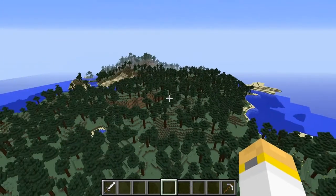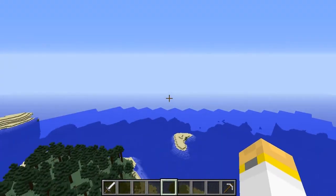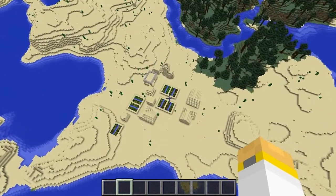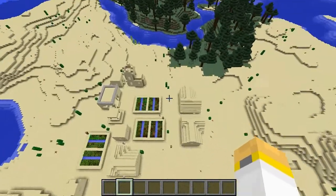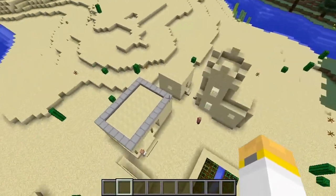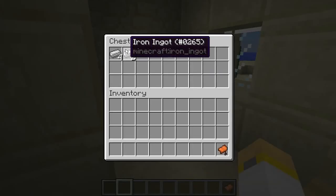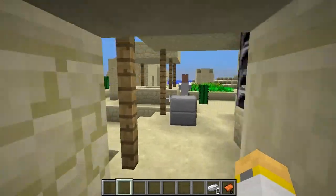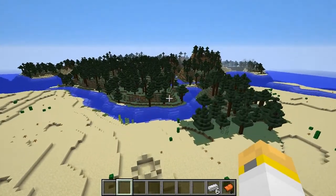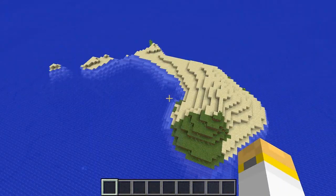If you guys want to shoot me a seed for that I'll go ahead and do that — I would love to explore a jungle, might find some cool temples. Found another village as well here. I think this might be the last one in the area. It has a blacksmith and it's a pretty good sized village. The blacksmith had a saddle and some iron — that completes our iron set. It's a nice pine forest here but I think it's just going to go on for a while, so I'm not going to show it all.